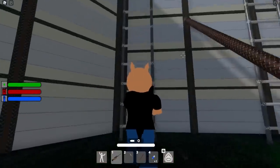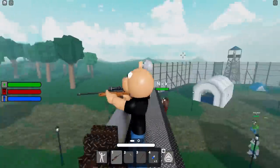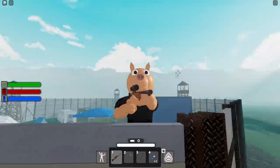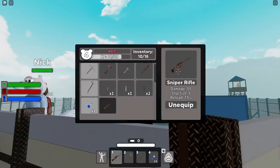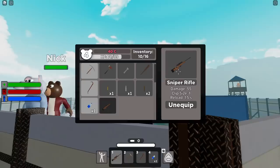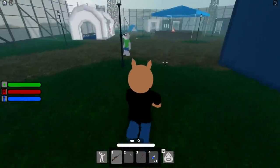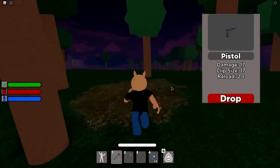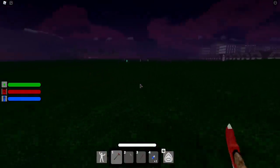We also have the Sniper Rifle. The Sniper does 55 damage, clip size 1, reload 1.5 seconds — very good. The Pistol does 17 damage, clip size 17, reload 2 seconds. One thing to note: we have not been able to find the Assault Rifle at all upon this video being made, so we'll still be looking for it.